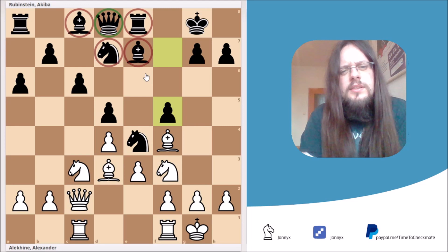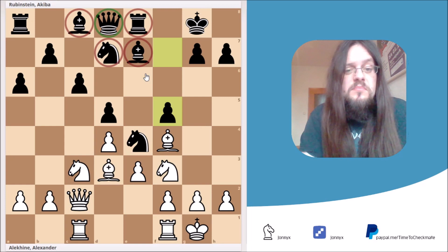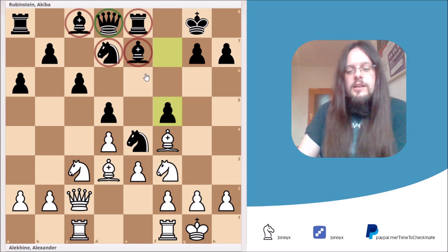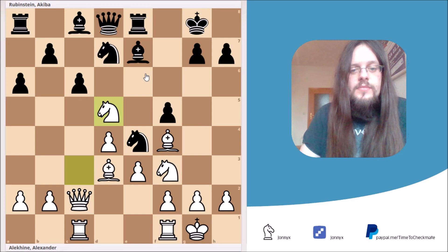With that hint in mind, try to figure out White's best move. The right move is knight takes d5, exclamation mark! What can Black do? Black cannot take the knight because then the simple and beautiful move bishop to c7 just simply wins the queen.